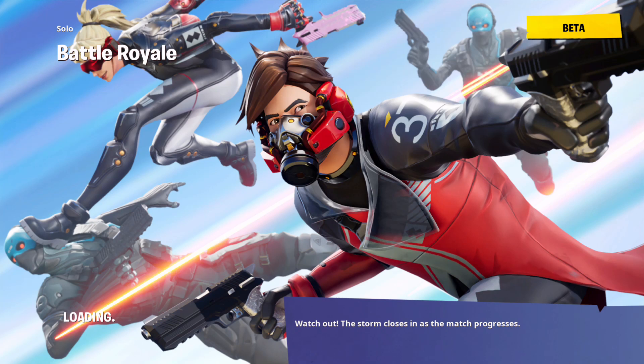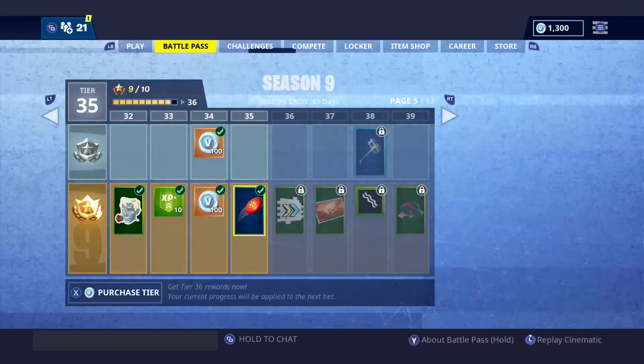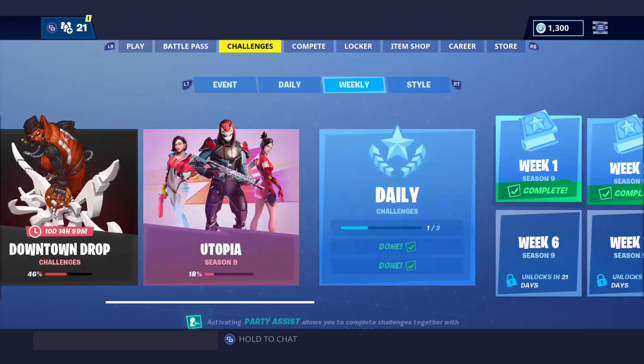And to catch it, you don't really do anything — it's just got to land on you. You don't have to push X to do anything. And I'll show you guys the tier you need to unlock the toy, because you do need that specific toy to get it unlocked.